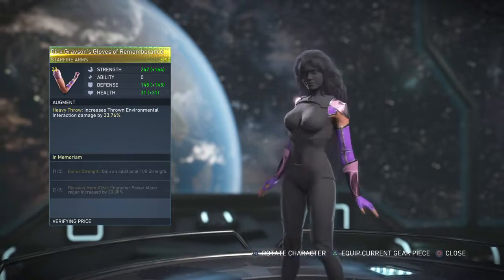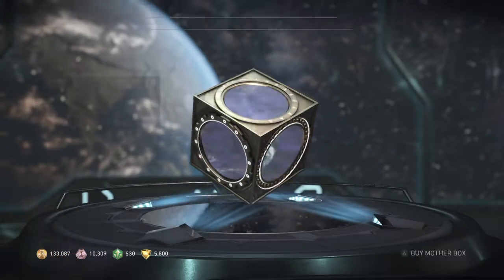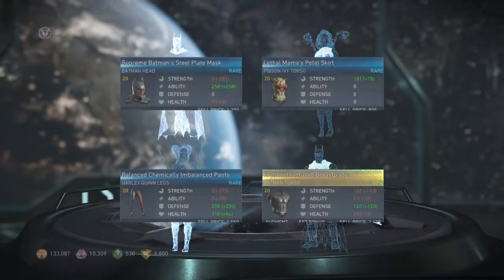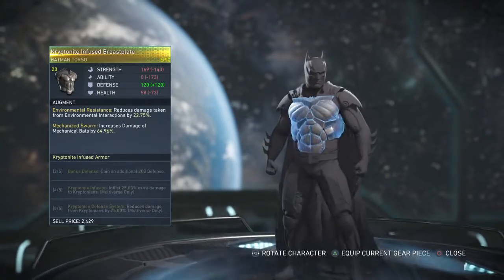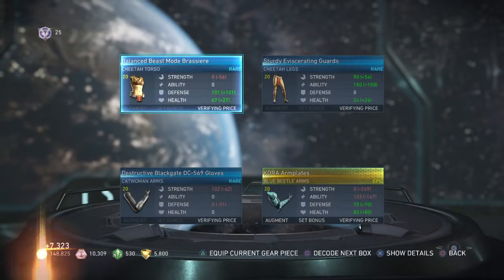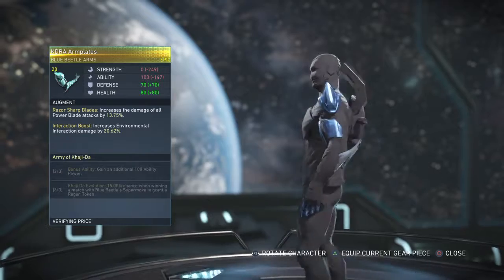Those racing gloves with 'Remembrance and Memory' are nice - I like those, we gotta go check those out later. Off to the platinum boxes - 28 platinum, what are we gonna get? Kryptonite Infused Breastplate - pretty sure I already have one of those. Blue Beetle arms - those actually don't look that bad, pretty nice.